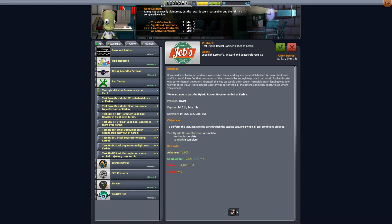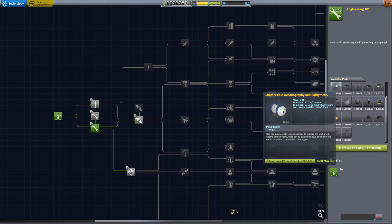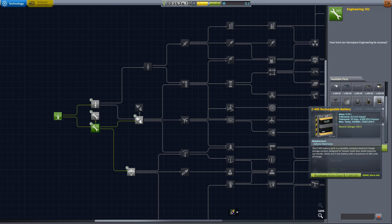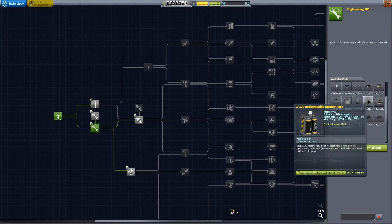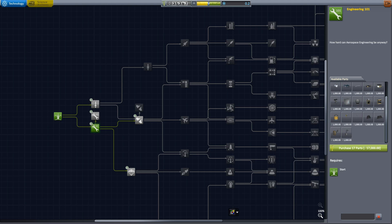We don't need it just yet. We have four science, so I think what we're going to do right now is unlock this node — Engineering 101. It's going to give us a car, which I'm going to build right away, and we're going to do the KSC things. It's going to give us a submersible thing, some more unmanned parts, another experiment — super good. Some more batteries. 800 — that's a funny number. Let's do it. Let's go build a car.